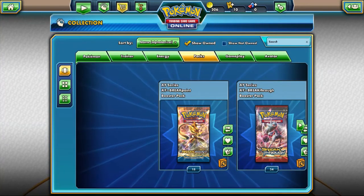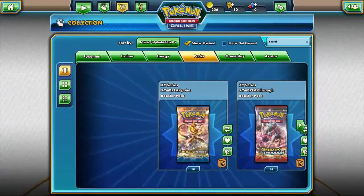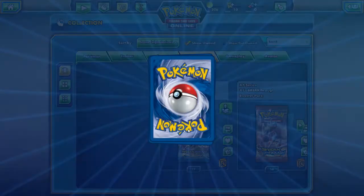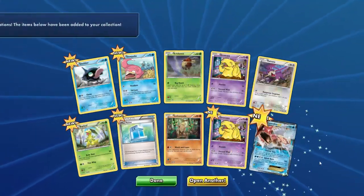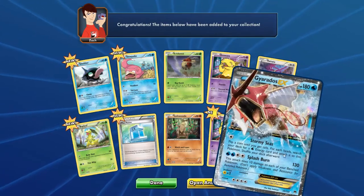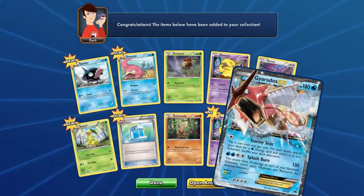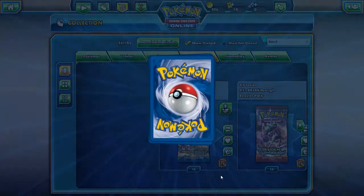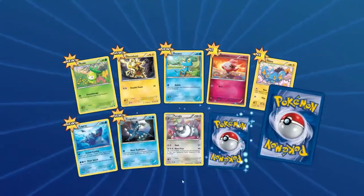Go back to our packs — so we just have Breakpoint left to do, and then I will make separate videos for the rest of these sets. Let's see what Breakpoint gives us — hopefully good. Slowpoke, Max Potion, and Gyarados EX! Nice. Stormy Seas, Splash Burn — very cool, I like that card. It's no Secret Rare Mega Charizard, but still a good card.